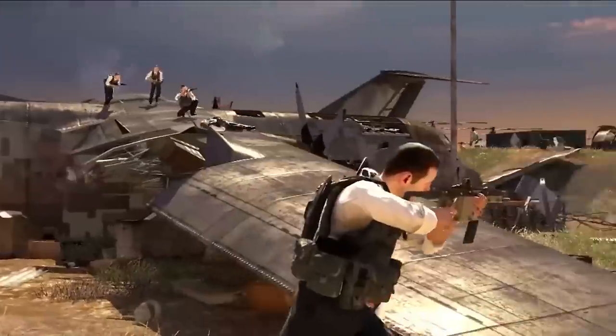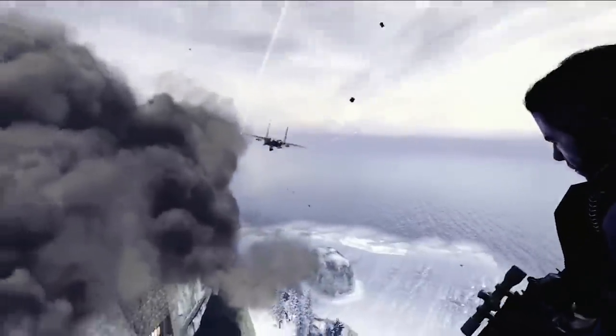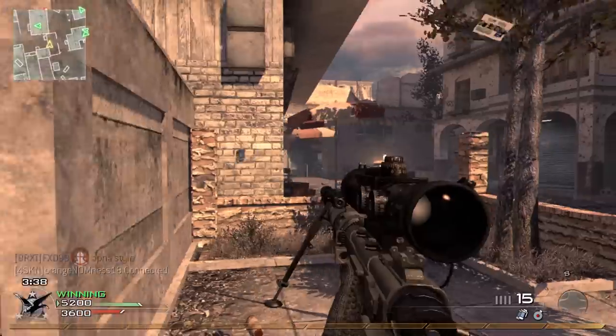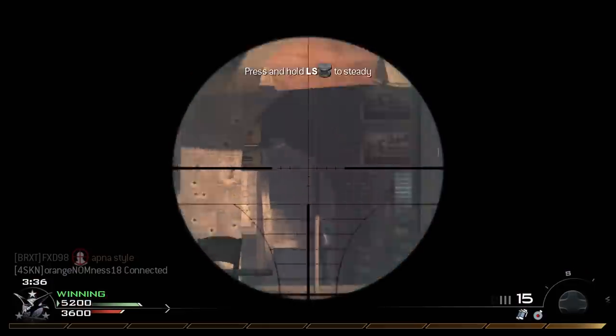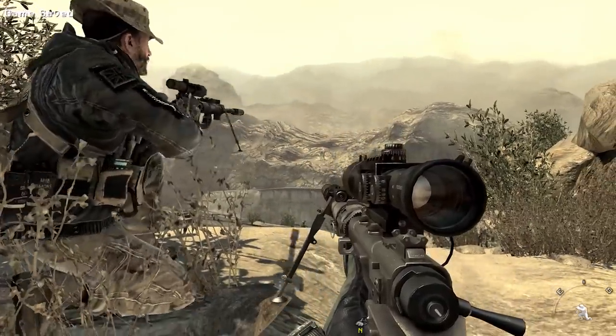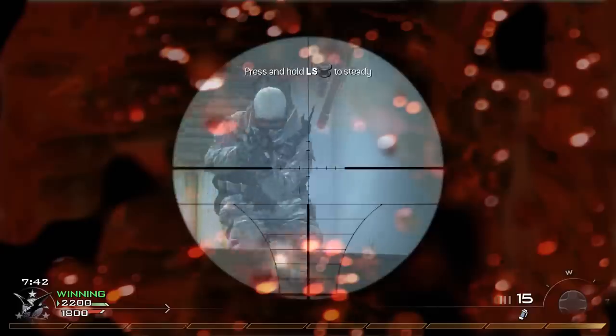After Call of Duty broke away from the World War 2 setting with the Modern Warfare series, the new modern backdrop proved to be an immediate hit with fans and critics alike, bringing with it a new style of game that was foreign to long-time Call of Duty players, as well as an armoury of new-age weapons to play with — chief among them, the Intervention. First appearing in Call of Duty: Modern Warfare 2, the modern frame and design of the Intervention made it a perfect fit for the franchise, whether it was in the hands of SAS's Captain Price or any random player online.